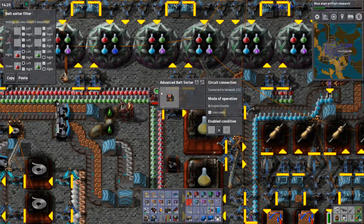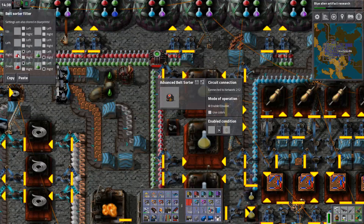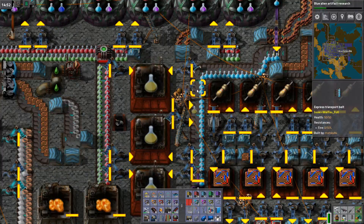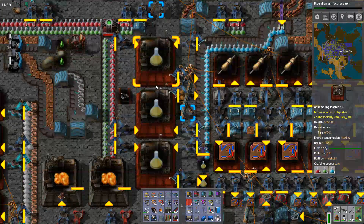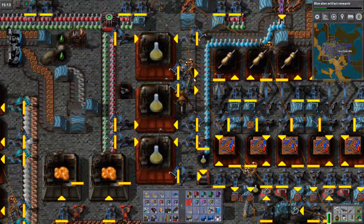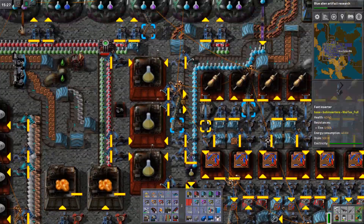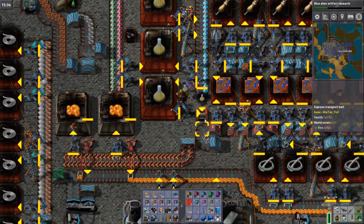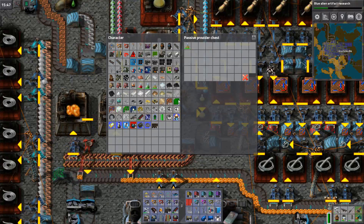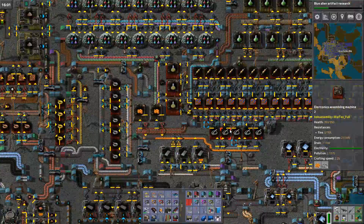Now we get an advanced sorter here, pumping both down here — red on the left, green on the right. And this belt just continues down to feed all three, and then it's also the output belt, because I ran out of room. Or maybe I could have done it over here, but it's just easier to use this one. Then we have this filter inserter putting the gold in there, and the robots take it away.